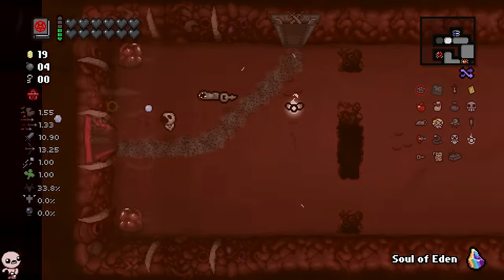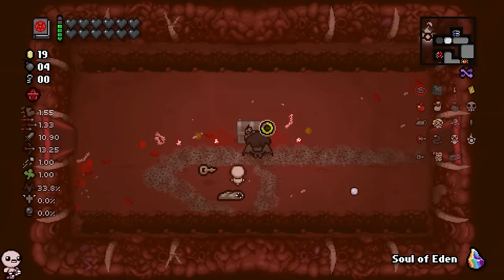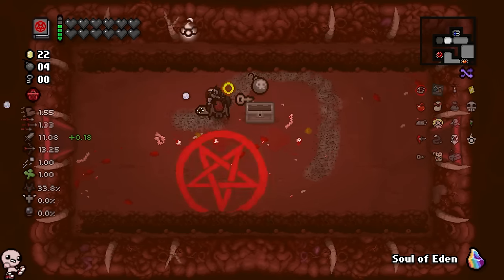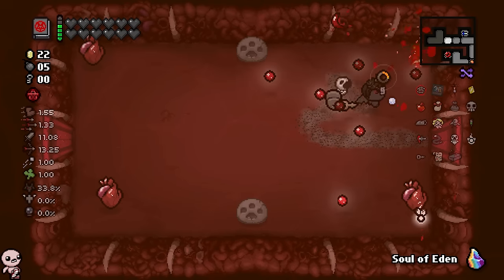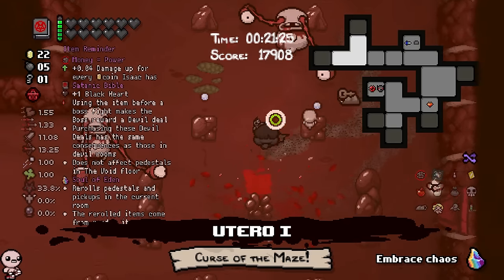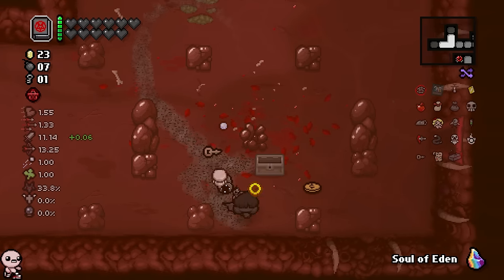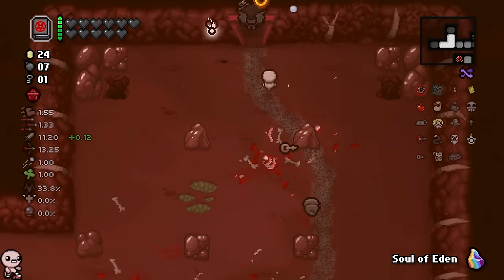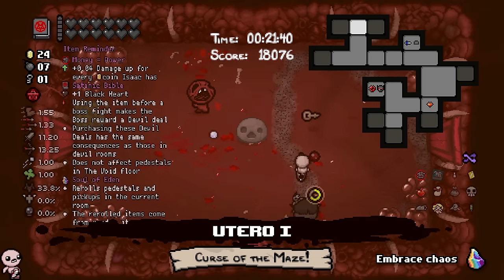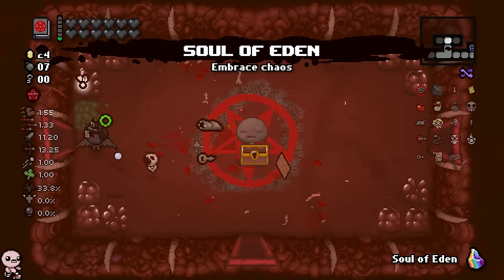Typically whenever you make Boss Rush, you can always make Hush as well, is what I've noticed. Because doing six floors in 20 minutes is by definition way easier than doing two floors in 10 minutes from the 20-minute mark. Granted these floors are bigger because they are the Womb floors, but I don't think it makes up for the fact that it's just way easier. If you make Boss Rush, there's probably no chance you don't make Hush. The distribution is off, in my opinion.